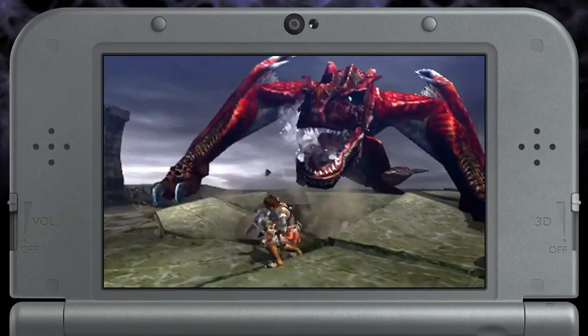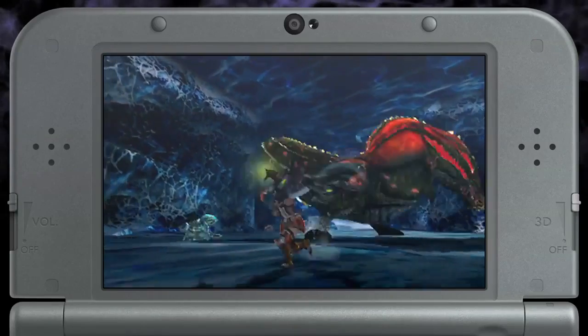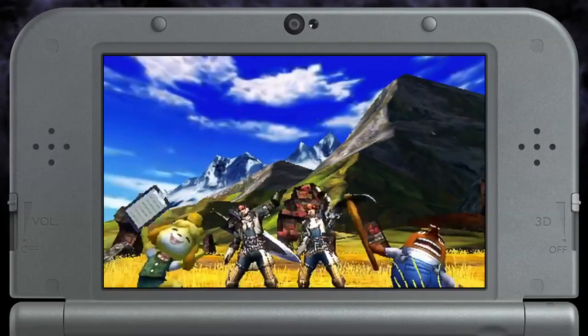Now if you're not G rank yet but still want a good challenge, take on this Molten Tigrex in the quest Eye of the Tigrex. Or if you're feeling lucky, face off a Savage Deviljho on the quest The Devil's Dew. Be careful though — this guy's always hungry.